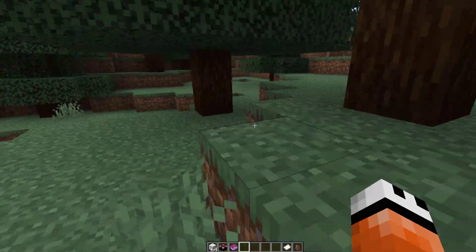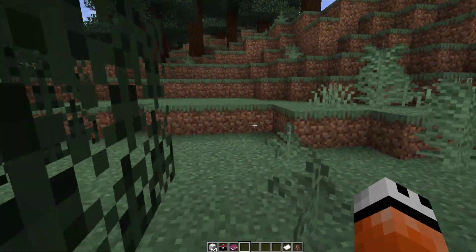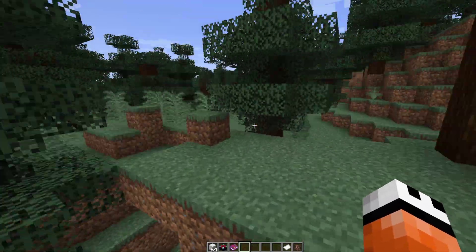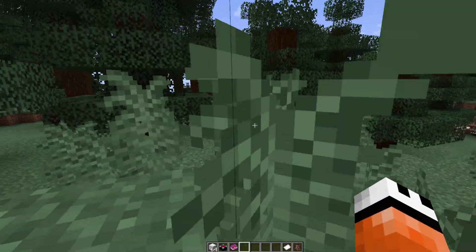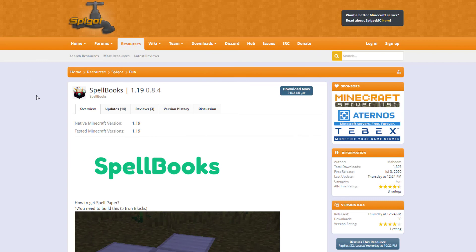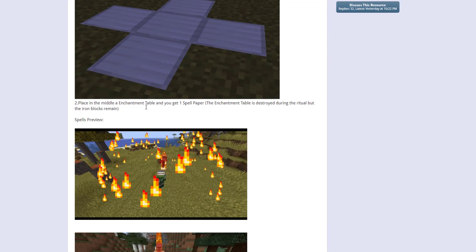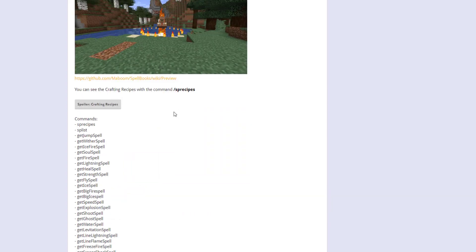That's a really good example of how this plugin works. You can check out all the different spells, see what they do, and all the cool effects — it adds another feature, whether you've got an RPG server or factions and want to make it more interesting. Here we are on the SpellBooks page — you can see it's updated for 1.19 and there's information with GIFs showing how the plugin works.